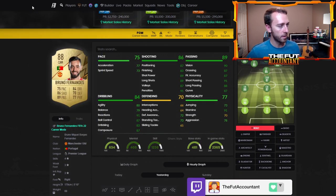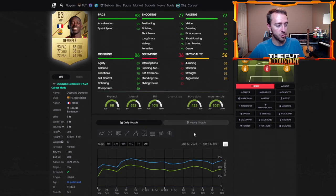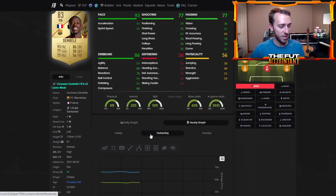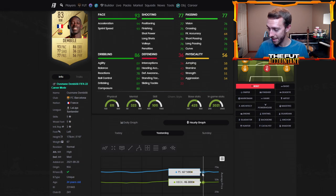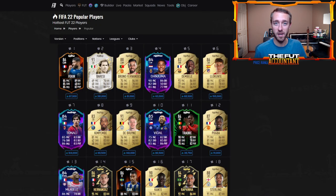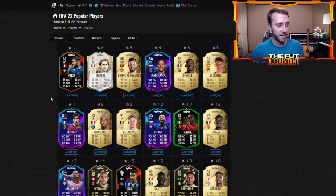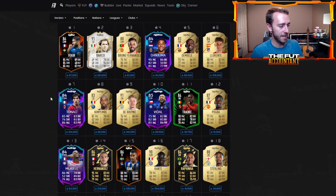A 10k drop on this Bruno Fernandes card — there's more going on than just some preview packs from the daily 7.5k that everybody gets to open. Possibly part of the market drop was due to people actually packing the card they had in their club tradable, then going and selling it — or packing it untradable and then selling the tradable item.